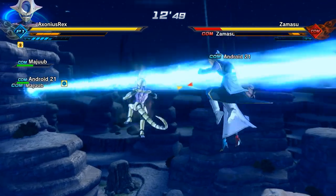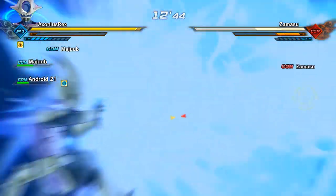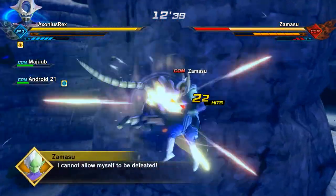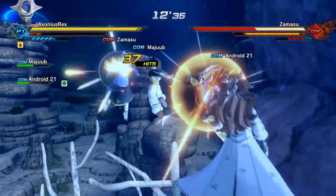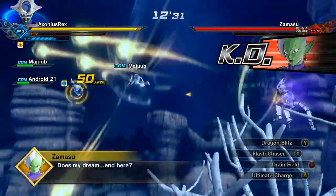Flash Chaser is a really good move to bring with you even if it doesn't suit your character build. It does quite a bit of damage, it's only one ki bar, so it's very decent. Eventually you'll get rid of Zamasu and Goku Black, then you'll have a quick moment before Fused Zamasu flies in with his graciously godly graciousness.